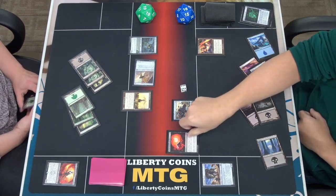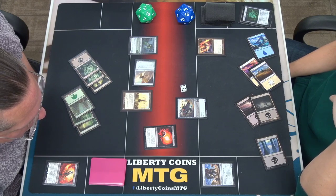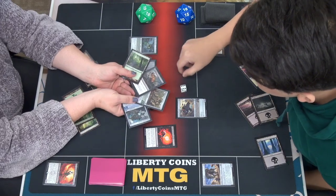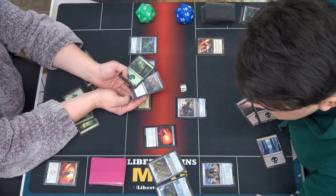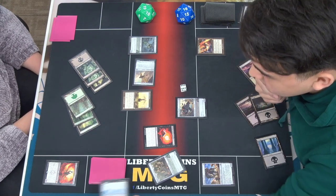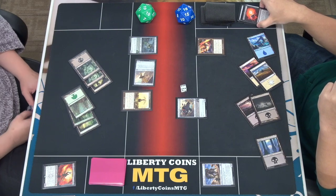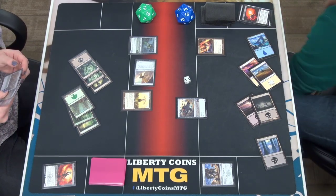I'm going to pay one mana — Dreams of Steel and Oil. You choose their hand. So this is basically duress, but they're exiled. You choose an artifact or creature, then choose an artifact which will go to the graveyard. I was hoping to get someone with unearth. So these are the artifact creatures. You have a lot of mana so you can just do whatever you want. You're about to do some fun stuff. Either of those come out next turn — we can exile that. Exiled.